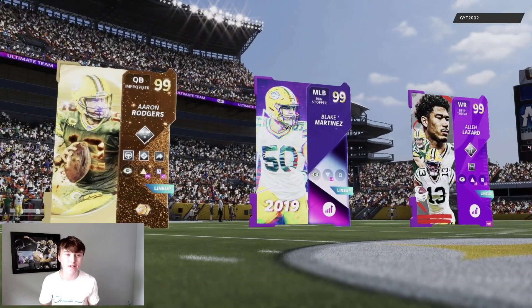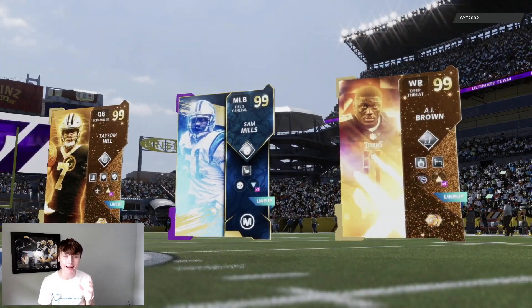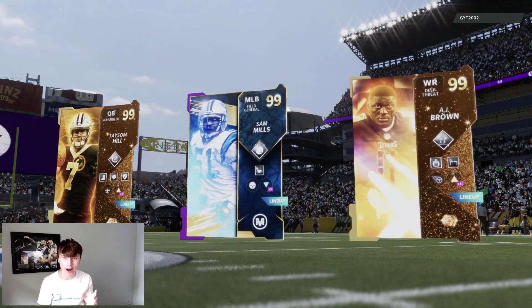There's our top three: Aaron Rodgers, Blake Martinez, and Alan Lazard. Let's see what our opponent's got — Taysom Hill, Sam Mills, and AJ Brown.